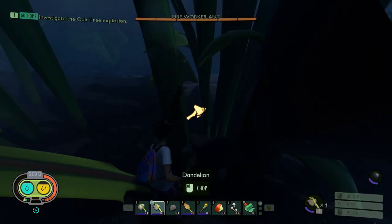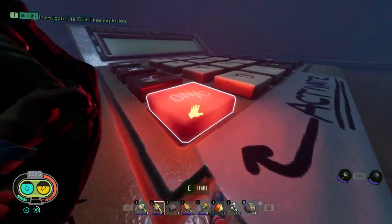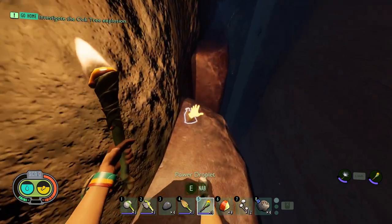I needed a dandelion tuft so that's what I went to get, and then got greeted by a red fire ant before finally getting two dandelion tufts. Making my way up the Javomatic now, I used the dandelion tufts on these vines to eventually get the power droplet over on the bricks.